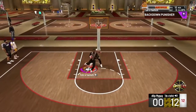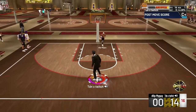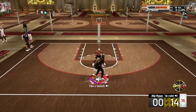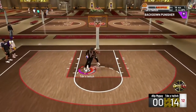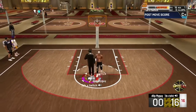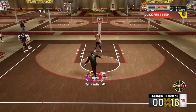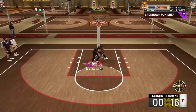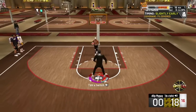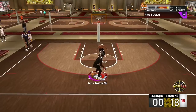Back in the post — drop step, that's a grown man move. You can't guard the drop step, you can't guard any move I got. I got the drop step, I got the dream shake, I got the post hook, I got the post spin — that's four moves. I got the up-and-under too. And this is on Bronze — imagine it on Hall of Fame. You can see what he's doing to him on Bronze.